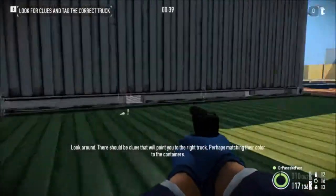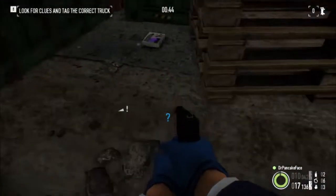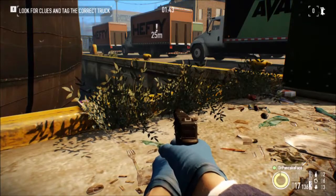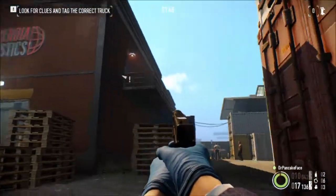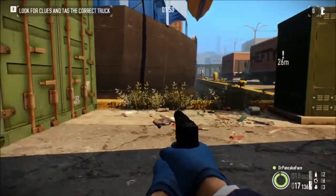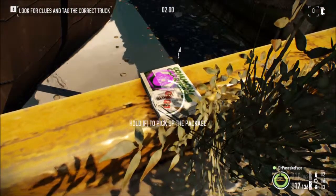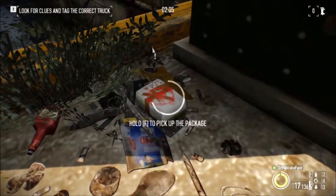Packages nine and ten are right next to each other. We are right outside of the second building that you come to, right next to the trucks that you need to break into — there's the ship. Right here on the side of the dock is package number nine, and right over here next to this green object is package number ten.